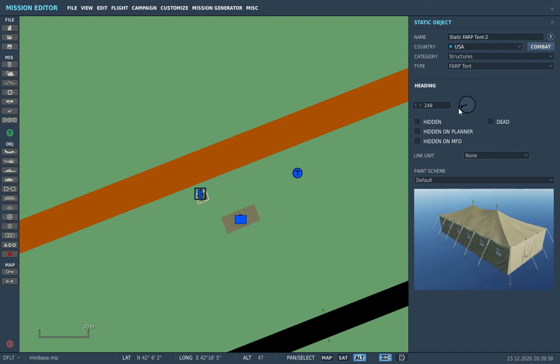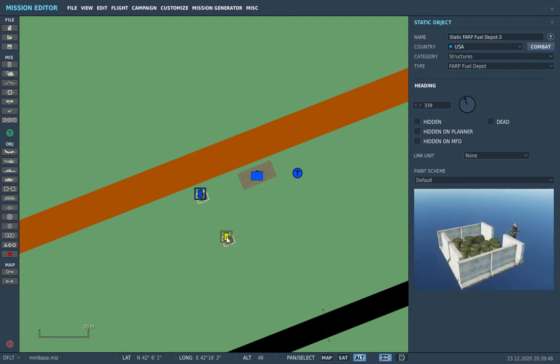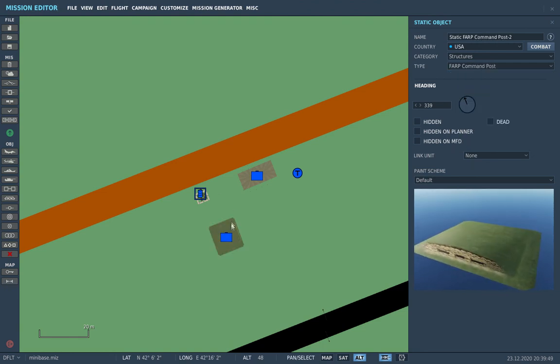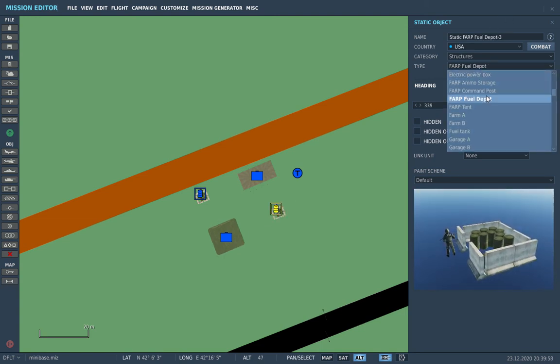And let's put a Farb tent. I'm not really sure what this one does, but it's needed for something. Let's put it that way. Command bunker — I think this one is for contacting the tower.